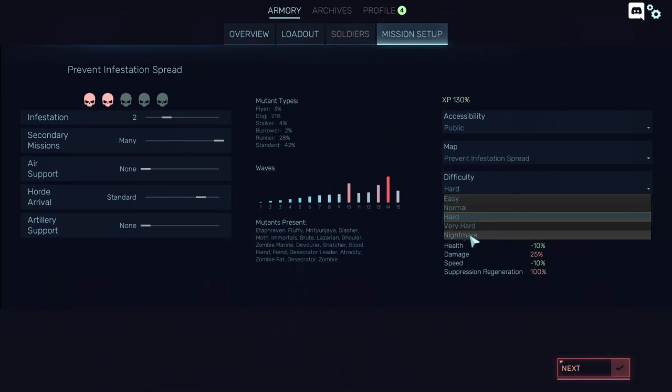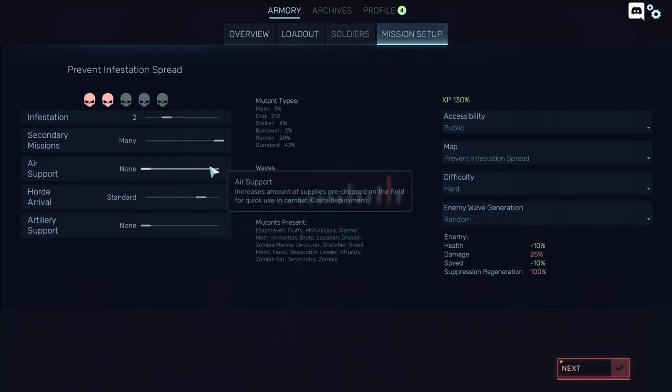If you're playing on Nightmare, you might want to put air support to high. But otherwise, leave it low.